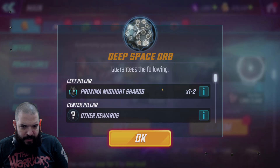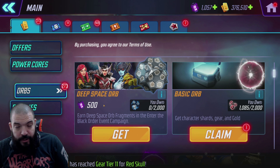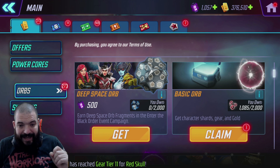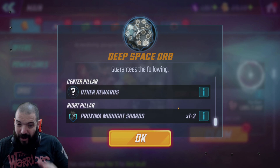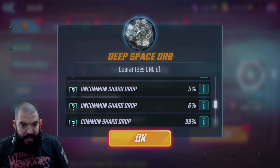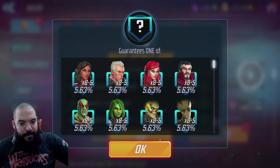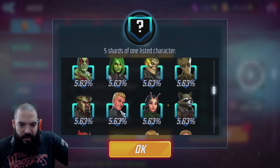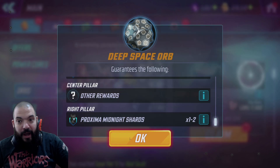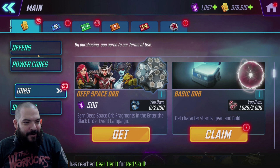There are also Deep Space Orb fragments — she is available in those. You can buy the Deep Space Orb for 500. But you're not going to get many shards that way; it's one or two on the left, one or two on the right. It's going to take a lot of those orbs to unlock her, and you could just end up getting anyone — Ghost Rider's in there, Crystal's in there. This is where they get you. We've picked up one offer only, because they ain't cheap, and we are going to crack open these eight Dead of Night orbs.